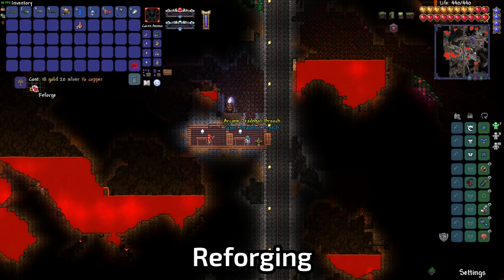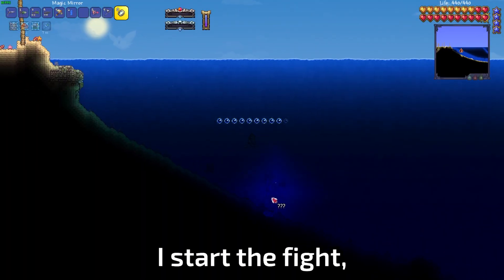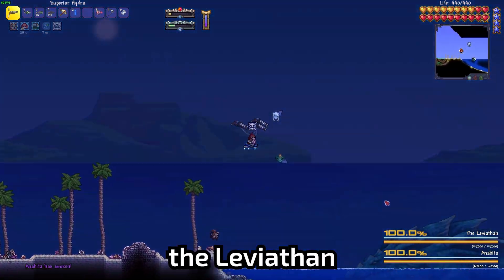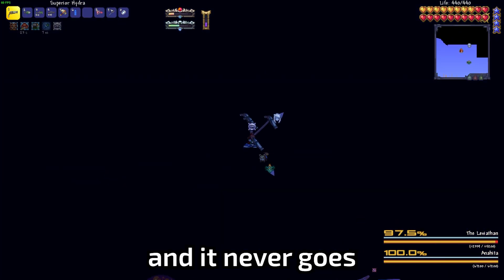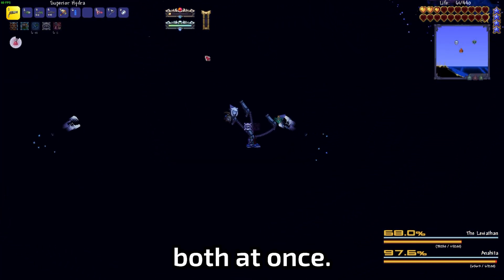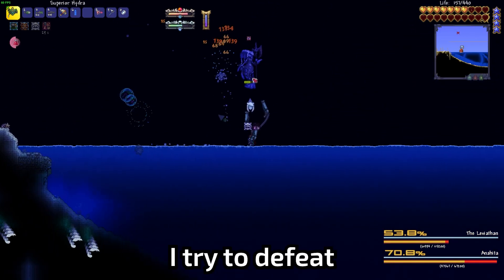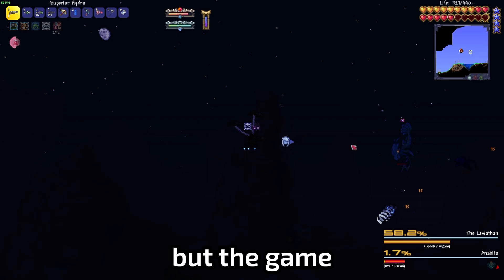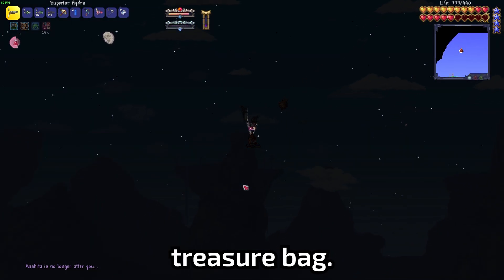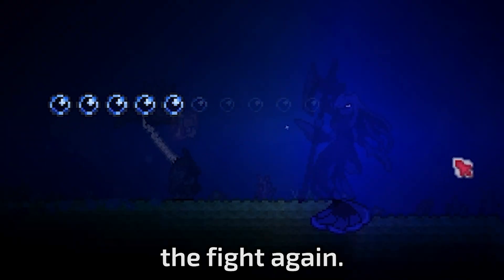After going broke reforging, I decide to fight Leviathan and Anahita. I start the fight but it was bugged — it skips right to the second phase where the Leviathan is summoned, and it never goes into the third phase, so I basically have to fight both at once. I try to defeat Anahita first, but the game bugs and the fight just ends, leaving me with no treasure bag. With this knowledge, I know I have to try to kill the Leviathan first, so I attempt the fight again.